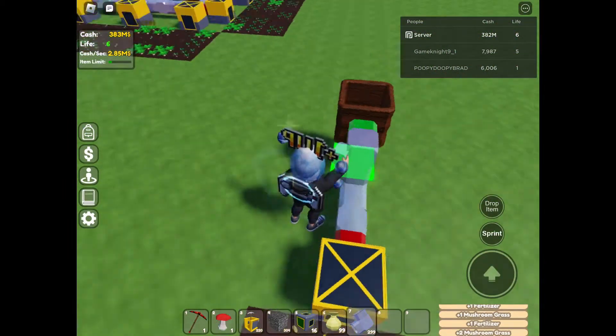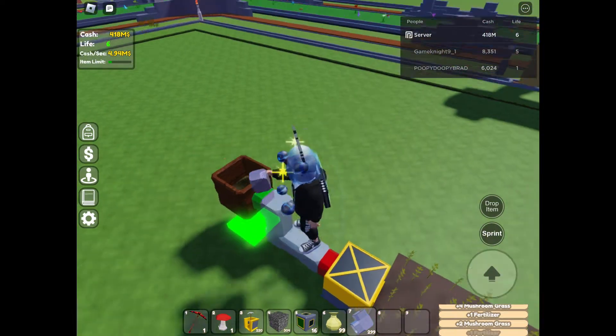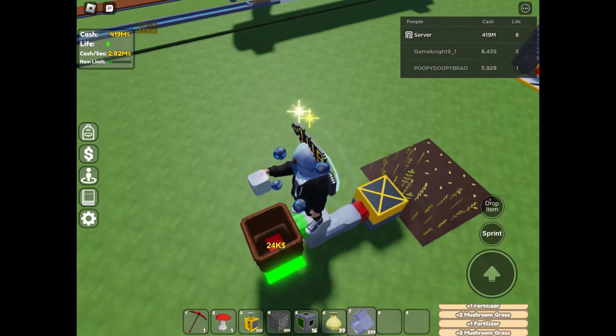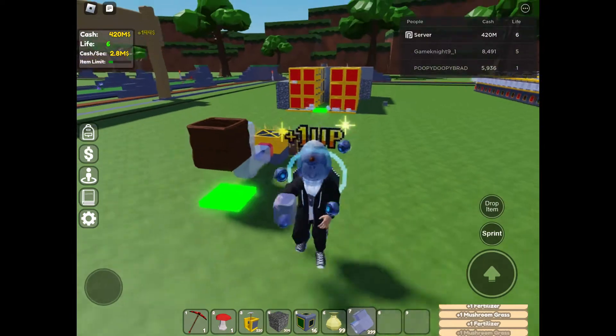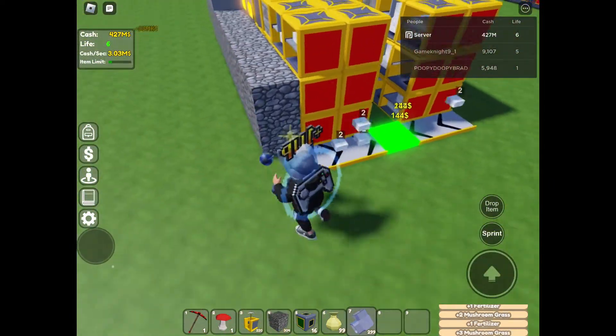The only way for a farm to work is if it has that output going to something, then putting into something. Then you can, of course, sell that item you're creating.